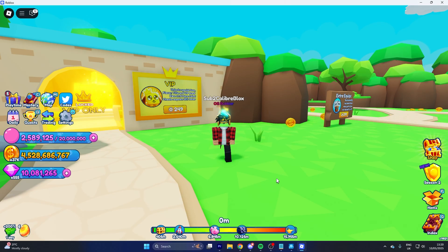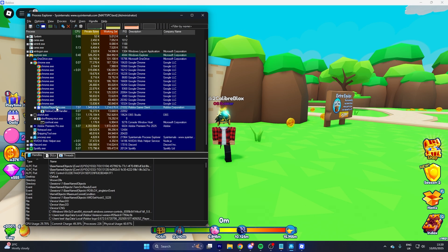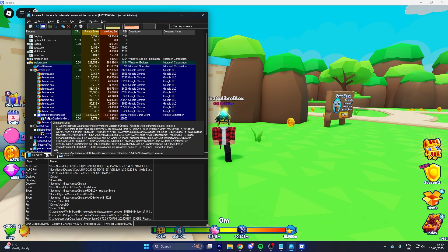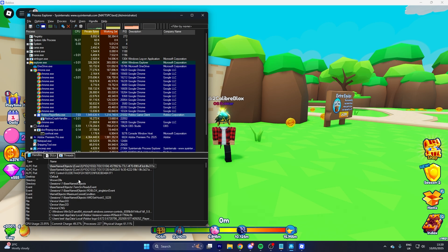Now log into one of your accounts and join a game like usual. Here's where Process Explorer comes into play. Open the explorer and find where it says robloxplayerbeta.exe. If you're struggling to find it, you may have accidentally closed explorer.exe, so make sure it's open and you should be able to find it. Click the Roblox player and look at the lower panel. If the lower panel isn't there, click the button to the right of the blue refresh button at the top of the application.